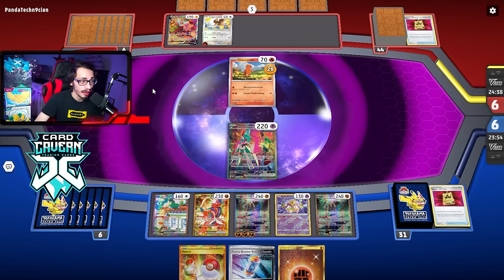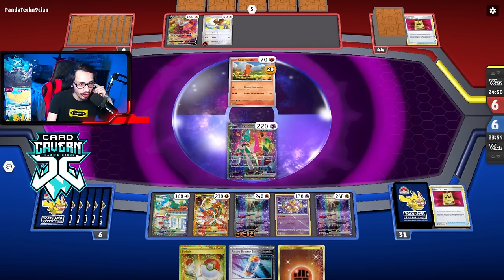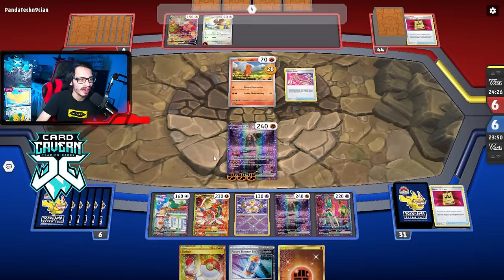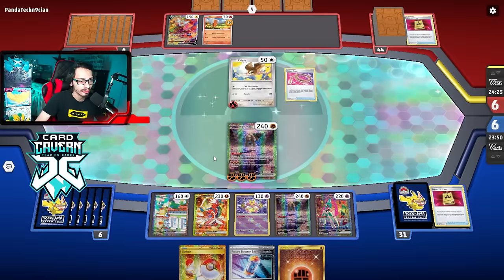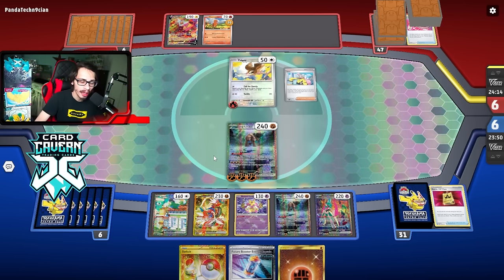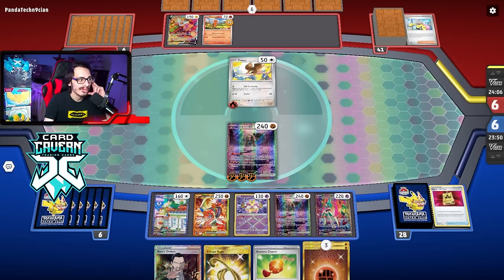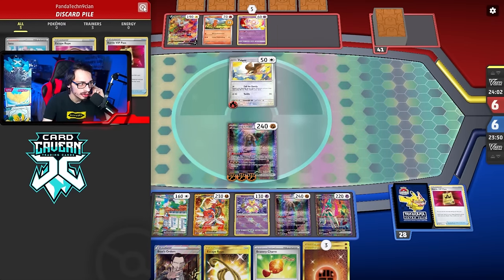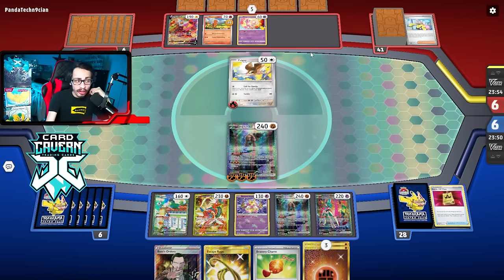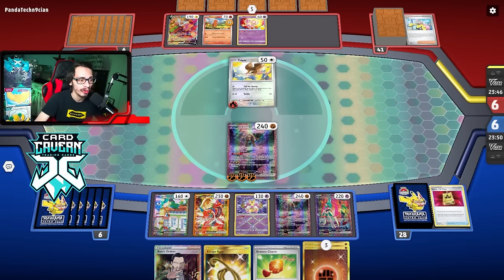They got the Roaring Moon Fire energy on the Pidgey. I kind of don't want to KO the Charmander — taking early prizes feels bad against Charizard. They play an Escape Rope and I give them Ting Lu active, which doesn't really matter. They're calling for Family, which is fine — now we can put 20 on the Roaring Moon. There's an Iono and I'm fine with that since my hand wasn't great anyway. Got Boss and stuff but still no Supporter, which is a little annoying. They retreat to Mew and play the Rope — they could potentially set up a second Battle VIP here.